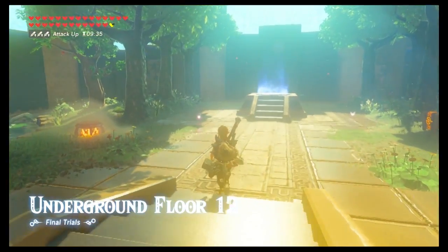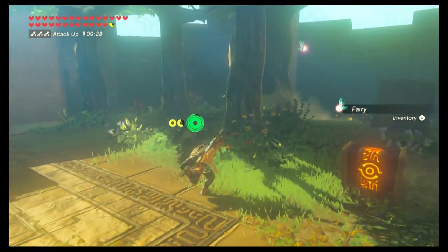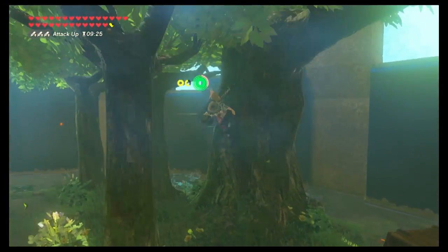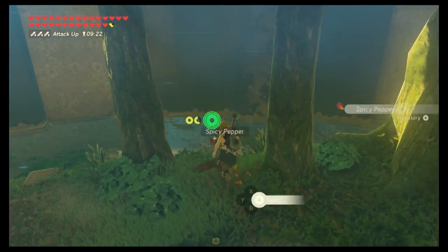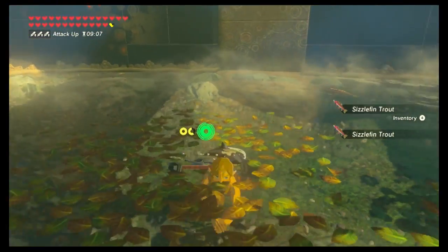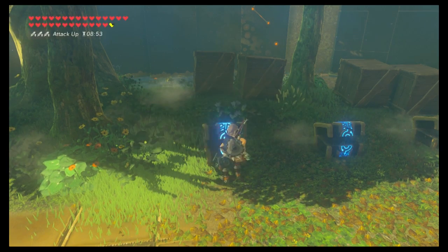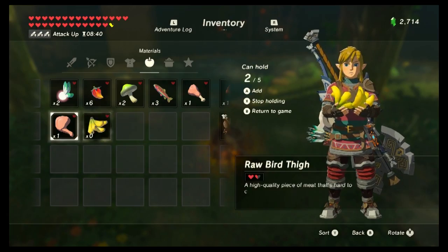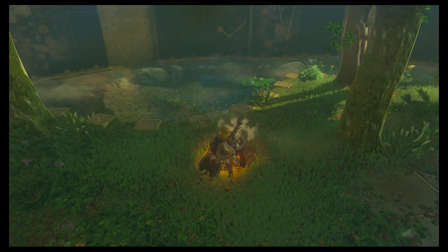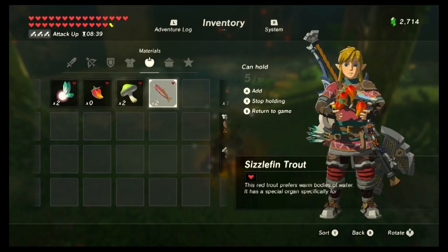Floor 12 is very much like floor 6. Go for those fairies and be very, very slow about it because you don't want them flying away. Make sure to pick up the spicy peppers, blow up the fish, and pick up any other ingredients in the room. Grab the items and armor from the chest and equip them right away. When cooking, make sure to make plenty of cold resist recipes as well as attack up recipes because you're going to need them — the next five floors all take place in the frozen tundra.